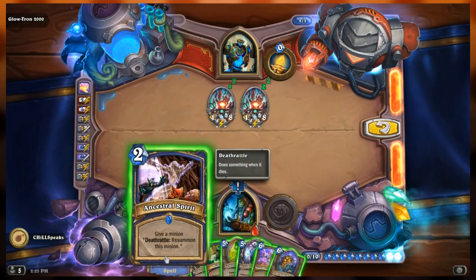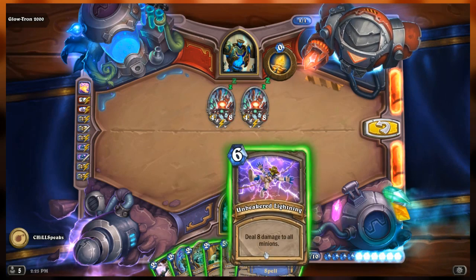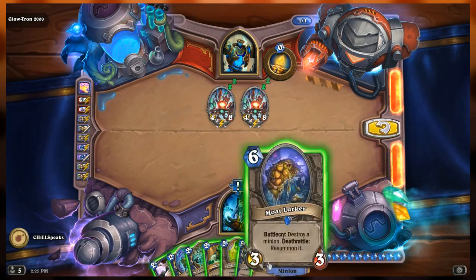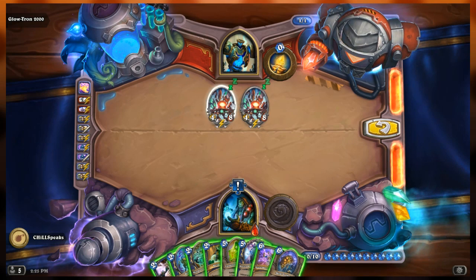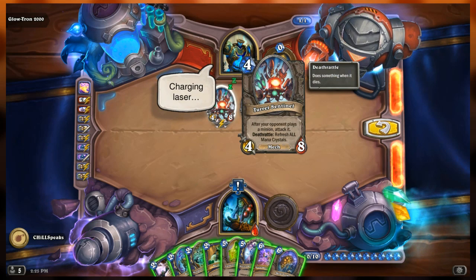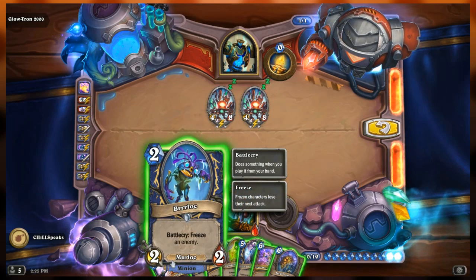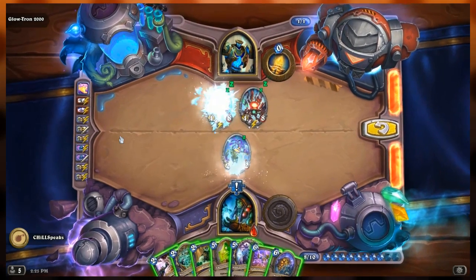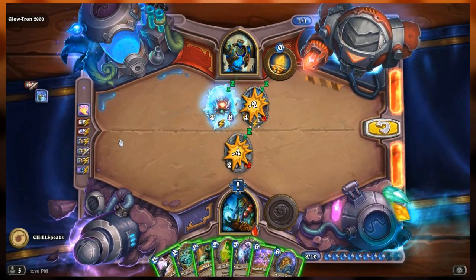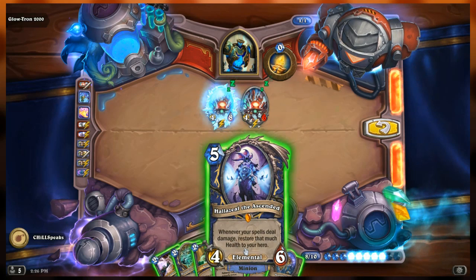If I play Murmuring Elemental - this one I want to figure out where to start. The sentinels will attack whatever I play. I clearly want them to attack something that's been destroyed, so I just have to figure out what I'm supposed to destroy. I'm seeing Halaziel - the question is how do I get Halaziel out so that he doesn't die. I think I need to freeze one of them with Burlok first, then play Halaziel.